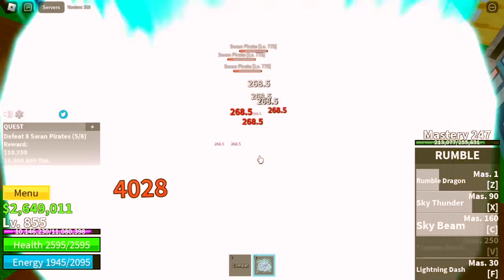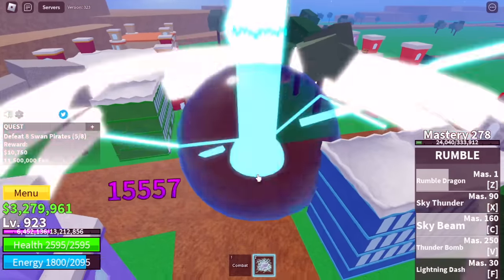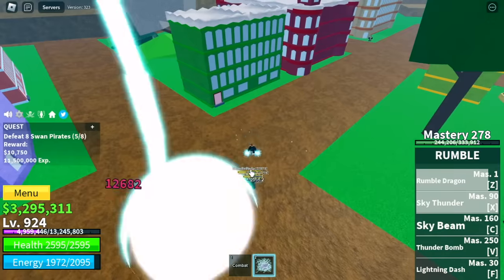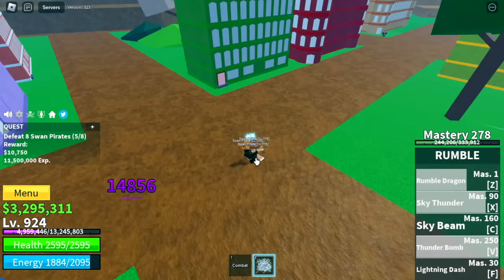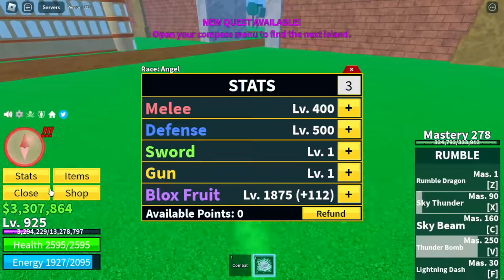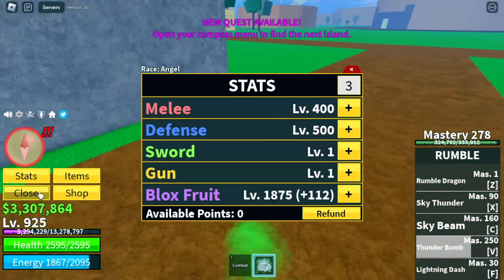We're going to grind here with the Swan Pirates until you reach level 925. Finally — thunder bomb, we're going to unlock it. Genki Dama — Dragon Ball Z reference. At 925, we're going to leave this area. Let me show you our stats first: 400 melee, 500 defense, Blox Fruits at 1,875.